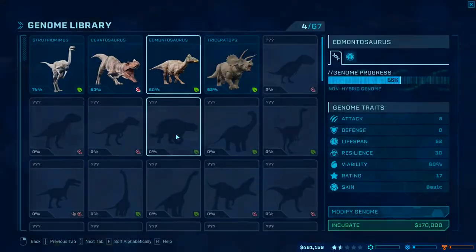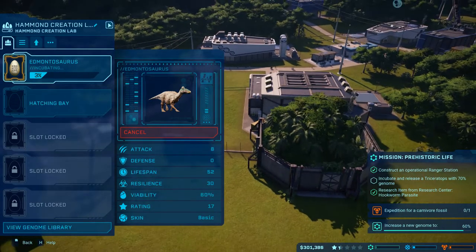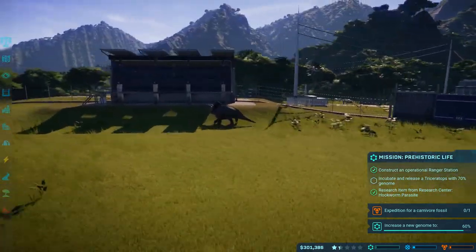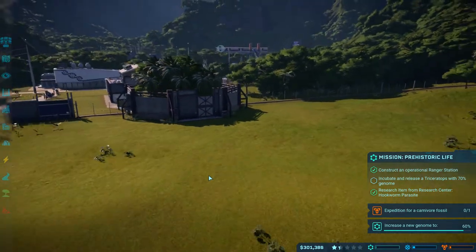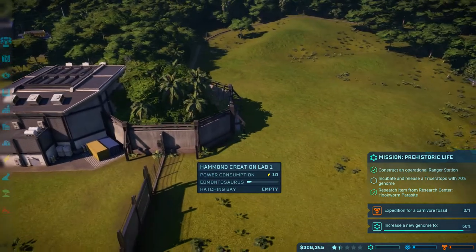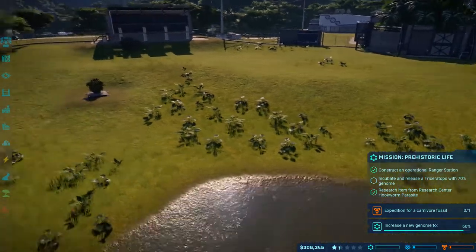You know what I could do? We could get an Edmontosaurus - they're not expensive and they will increase our variety. Let's go ahead and do it. Incubate one. They're basically the dinosaur equivalent of a cow, so they're not that interesting, but it'll help.